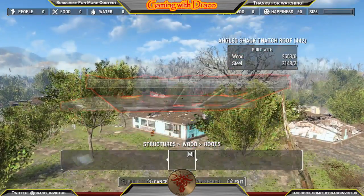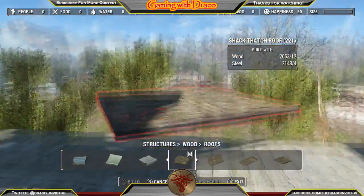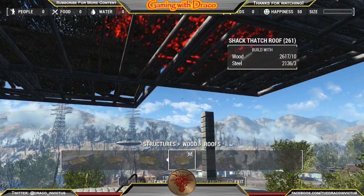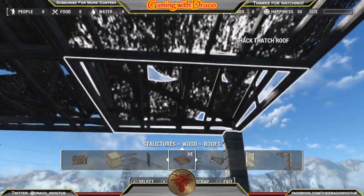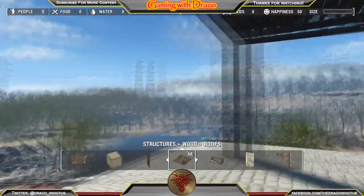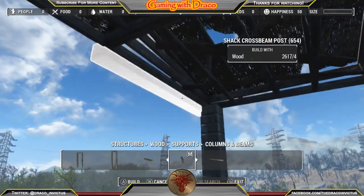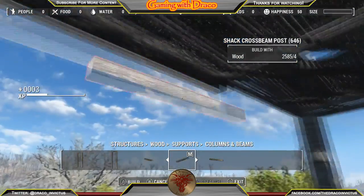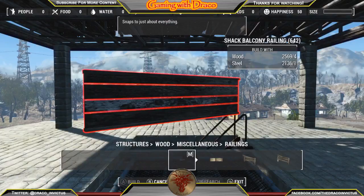Getting everything snapped together — the angled roof pieces didn't work in the center so I went with flat thatched roofing in the middle, which gives it a different design aesthetic. I wanted it to look a little beefier so I added some timber along there so it looks thicker for that long span — not strictly needed but it's a design choice to make it look like the structure could actually hold itself up.